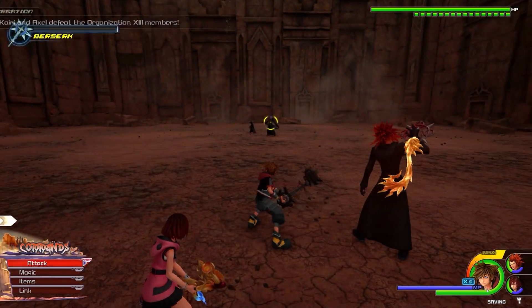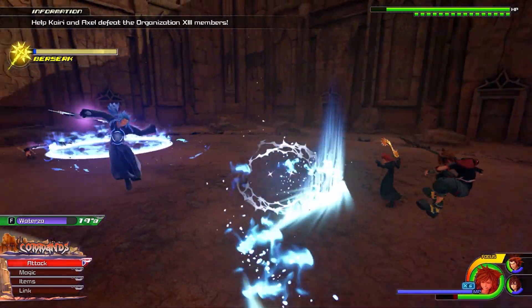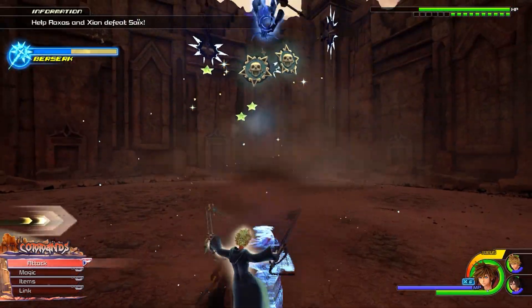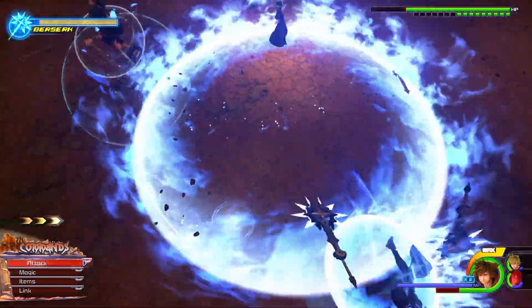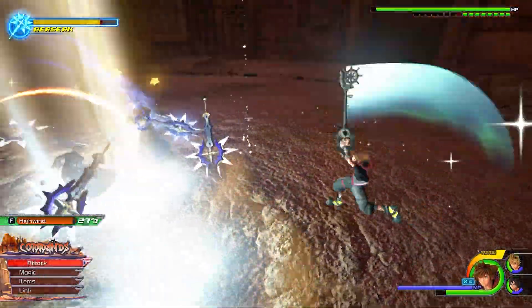Number 25, Saïx and Xion. In this fight Roxas saves the day, but first you gotta help Axel and Kairi until Axel fails to save the day. Then Xion comes to the team and we have another 3v1 situation, but thankfully we are the team. Roxas deals great damage so you're good to go.